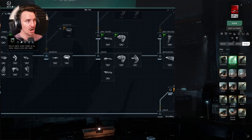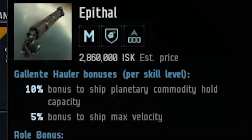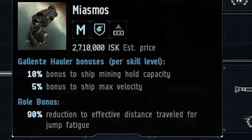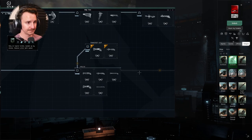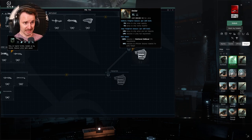Honorable mentions: the Galente side specifically has some awesome hauling ships. The Cryos is specifically for ice and mineral hauling, so if you're an ice miner, get yourself a Cryos. The Epithol is the staple for planetary interaction. The Miasmos is for general ore hauling, not focused on ice. We didn't talk about the big freighters or jump freighters — these have massive cargo spaces and jump freighters can jump to cynos that other characters light. These are really for advanced players, and there'll be future videos on them.